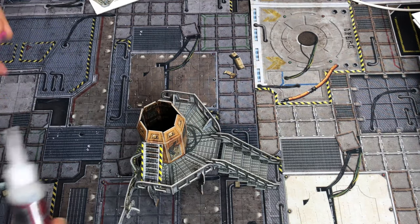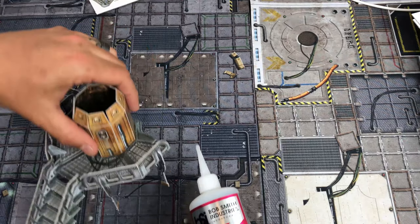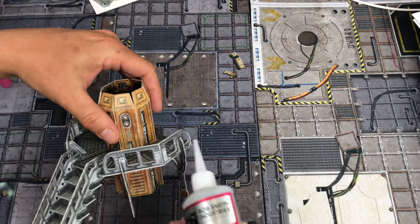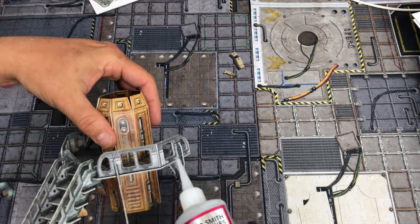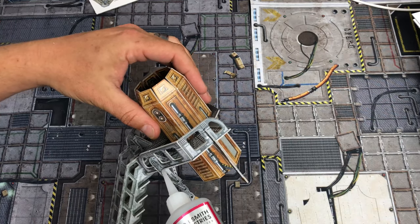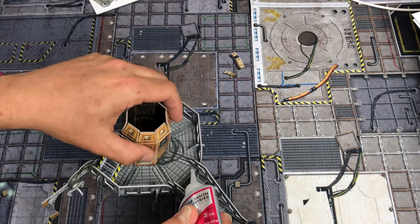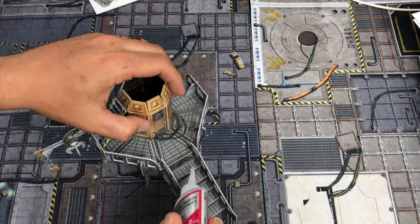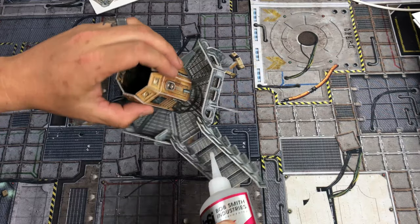Let me tack on some glue real quick and show you guys how I do that. Like I said, we're just going to hit our joints just a little bit — just a little bit at each joint. This thick stuff works really well. Put a little bit right here, a little bit right here at the base to keep it from waffling around, and a little bit here at the top on each side. We're going to do the stairs too.